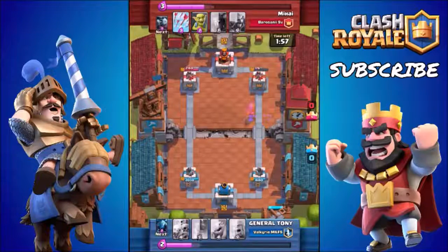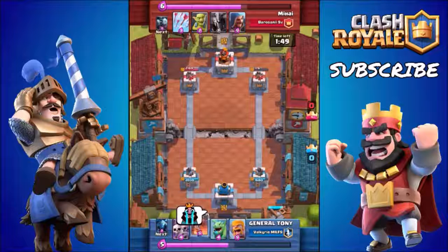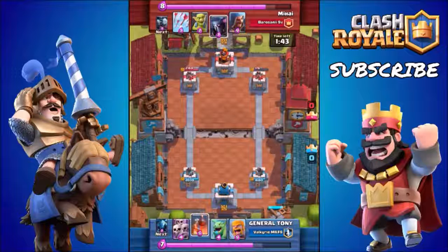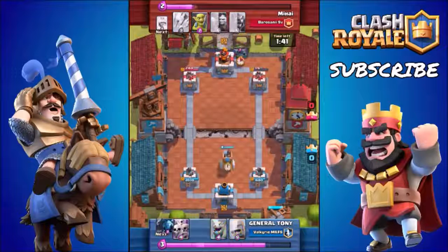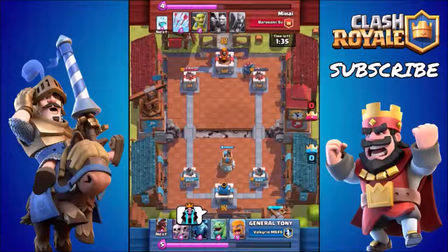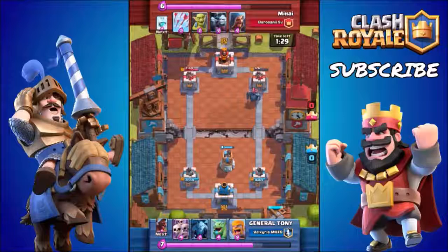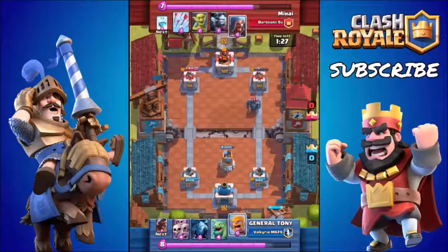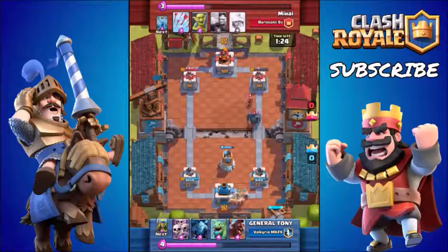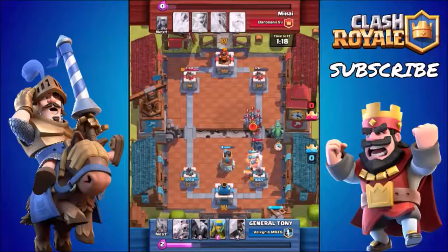Moving on to the Troop Assistance category — you have the Fireball, the Arrows, and the Rocket. The Zap Spell could also fall into this category. Out of Arrows, Fireball, and Rocket, I would stay well clear of the Rocket in the lower arenas — it's just too expensive at 6 Elixir. Between Arrows and Fireball, I'd suggest the Fireball if you're in the slightly higher arenas like 5 and 6, since it does more damage to ground and air troops. If you're in the very low arenas seeing a lot of Goblins and Skeletons, go with the Arrows.